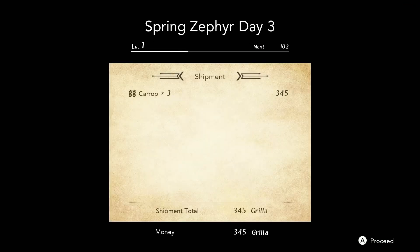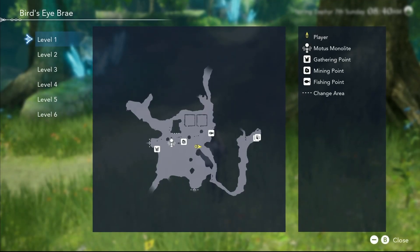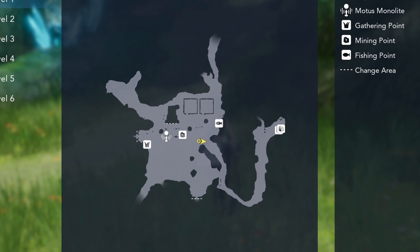For three care-ups we got 345 grolla — so one care-up when you sell it will give you 115 grolla. Once you've gathered some resources, the map does update with the various spots where you can gather them. I like that a lot.